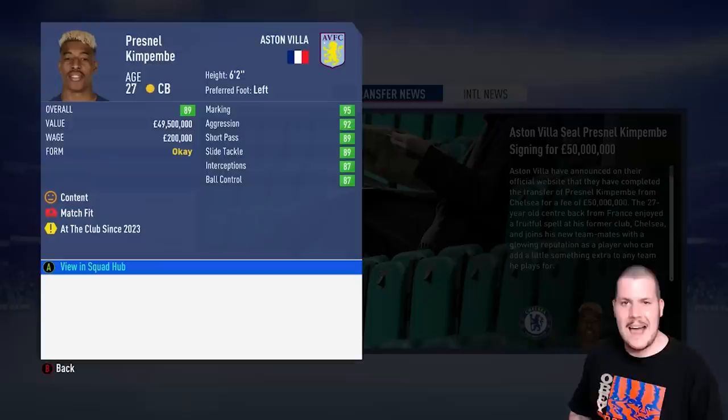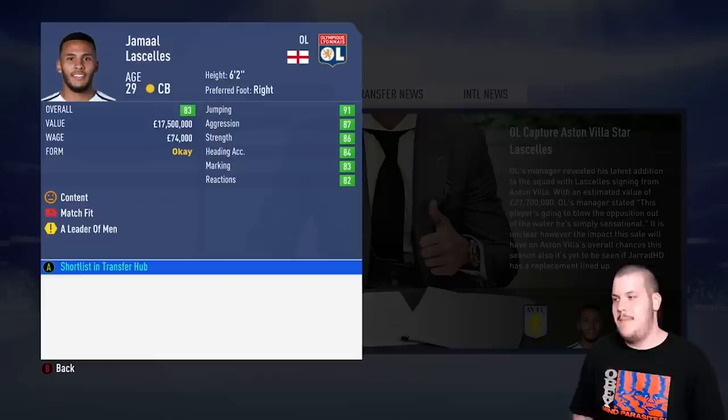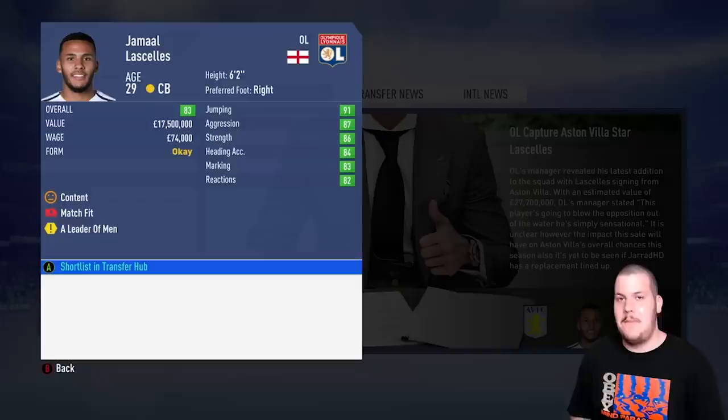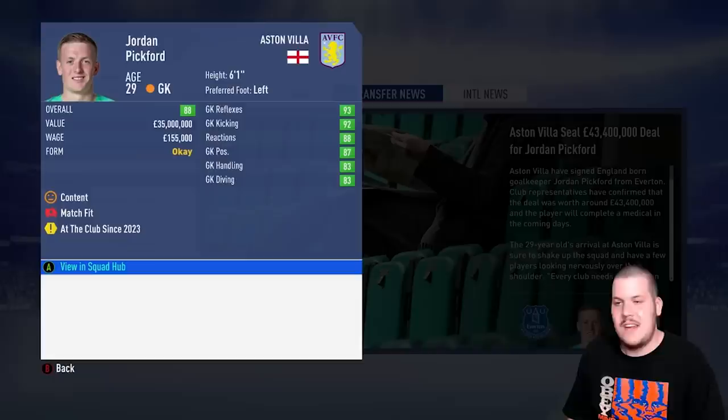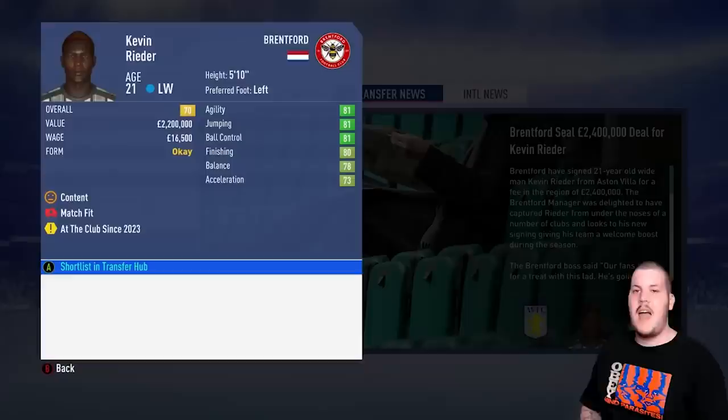We got Presnel Kimpembe for £50 million — what a price, welcome to Aston Villa. Jamal Lascelles is no longer an Aston Villa man — we thank him for his service, but age is the biggest factor; £27.7 million is a good fee. Jordan Pickford, 88-rated, is an upgrade on Areola — younger and two overall higher. He's going to be a great pickup and helps us fill the English quota. Welcome to Aston Villa, Jordan Pickford.